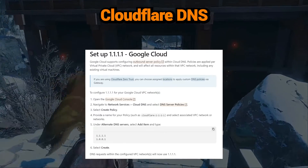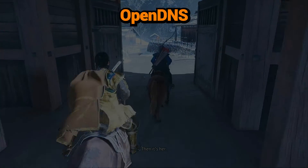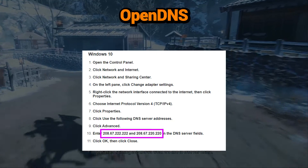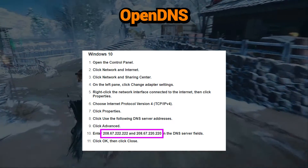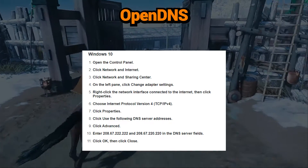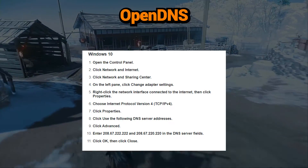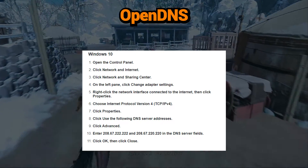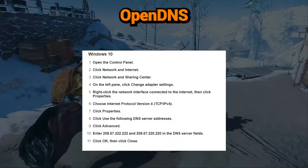OpenDNS: 208.67.222.222 and 208.67.220.220. Owned by Cisco, OpenDNS focuses on safe browsing by filtering harmful sites. The service offers solid performance and uptime with easy setup.